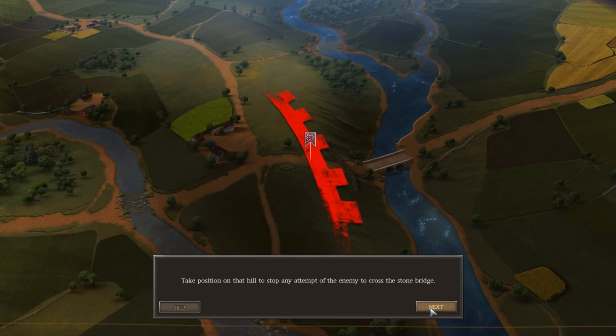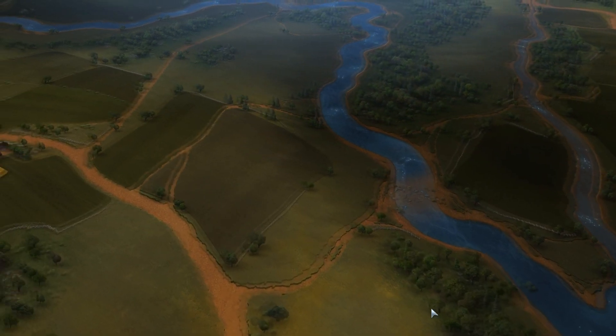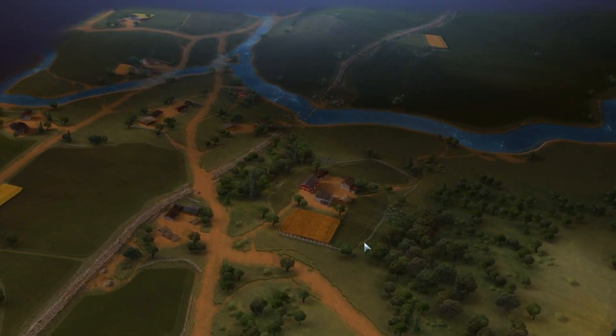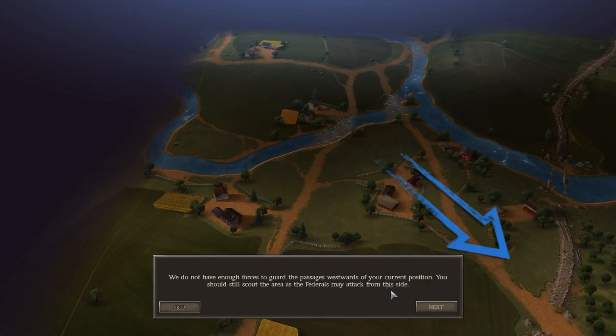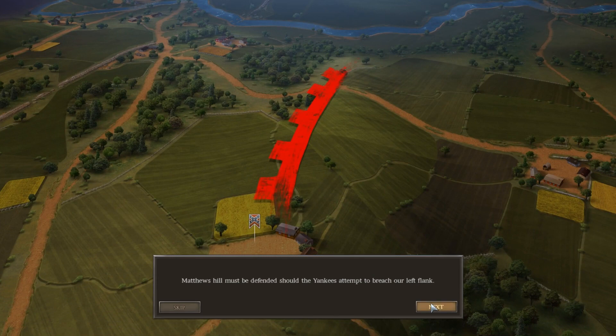The Federals are going to assault the Stone Bridge first — that's where the Battle of Bull Run will start. They also may try and cross this ford up here to the north, and will probably advance south from the westward passages. But we don't have enough men to guard those particular fords, so we'll defend Matthew's Hill instead, should they try and breach our flank.